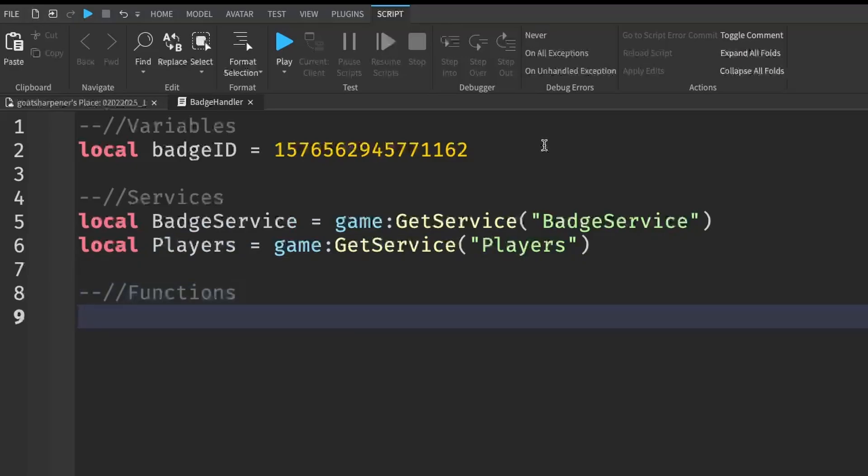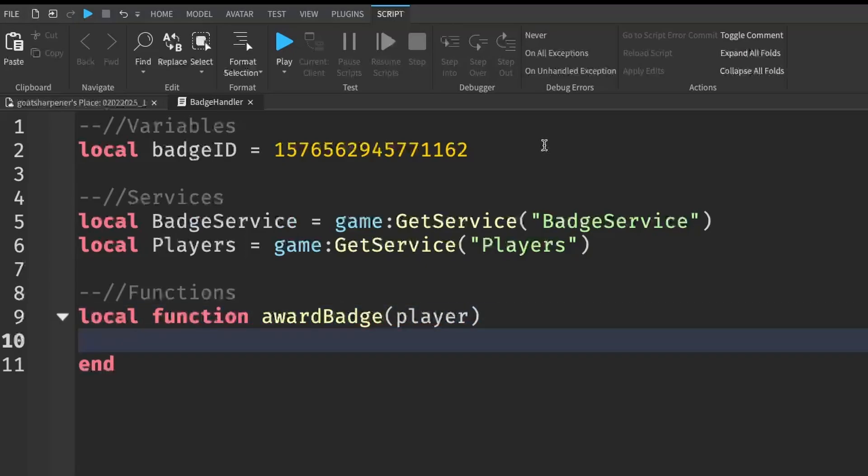We're going to write a local function to give players badges. Name it awardBadge, and pass in a parameter called player. After that go down a line. First we're going to check if the player already has the badge, because if they do we don't need to award it again.